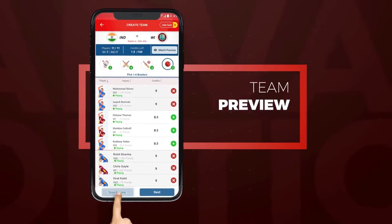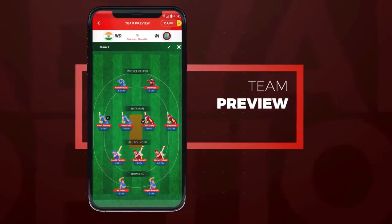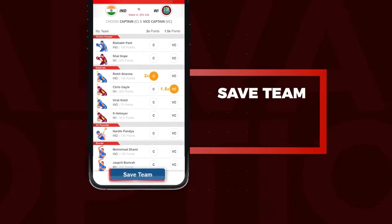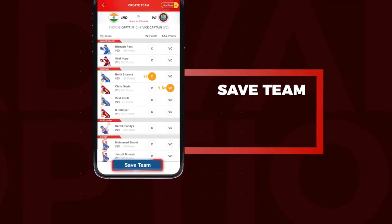You can also use the preview option to see how your team looks. Once the team is finalized, you can click on the save team option to successfully create your team.